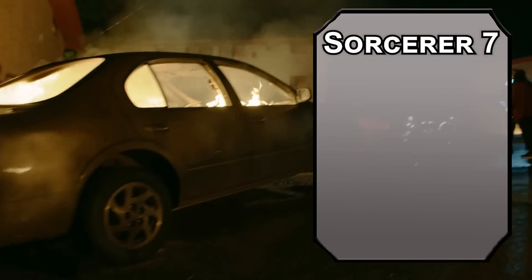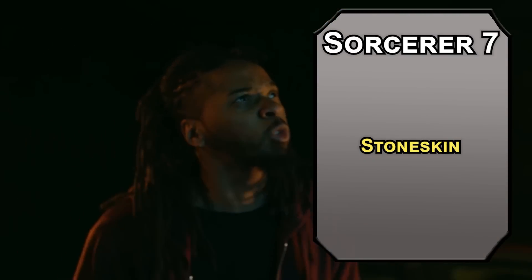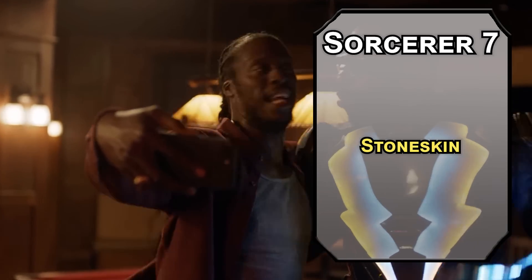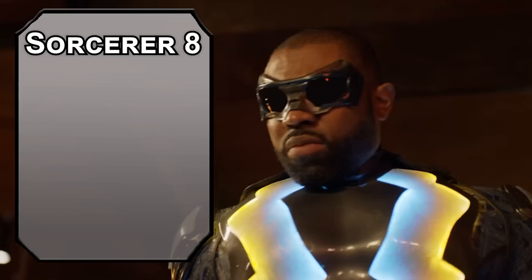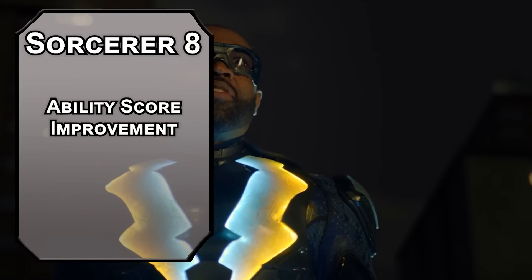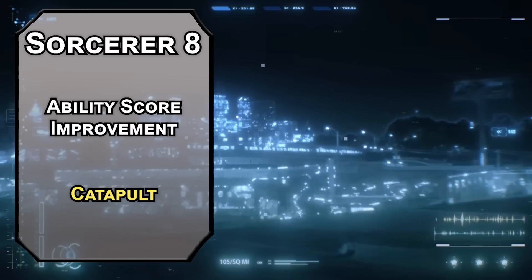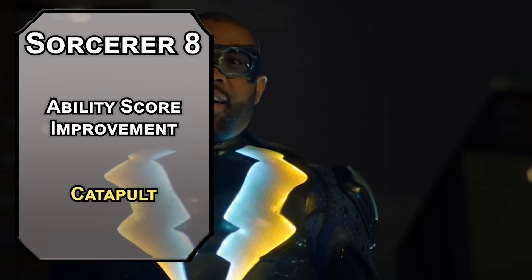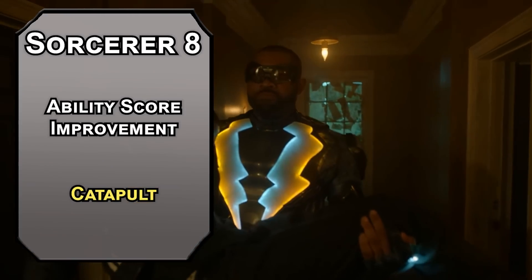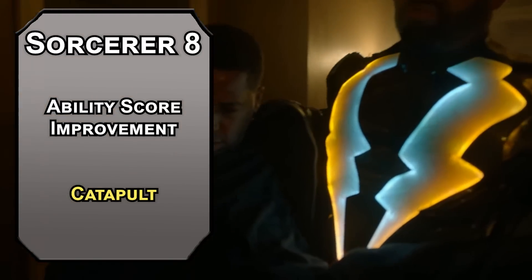7th level Sorcerers can learn 4th level spells, and since we don't have the durability I want, go for Stoneskin, giving you resistance to bludgeoning, piercing, and slashing damage for up to an hour depending on your concentration. 8th level Sorcerers get another Ability Score Improvement — cap off your Charisma modifier. For this level spell, Catapult forces a Dexterity saving throw, dealing 3d8 bludgeoning damage on a fail, letting you grab something with lightning and toss it at someone. Is it a good spell at this level? No. Is it funny? Kind of.